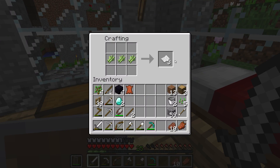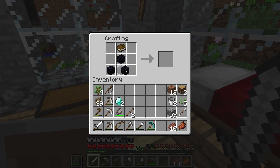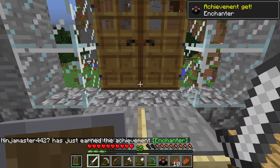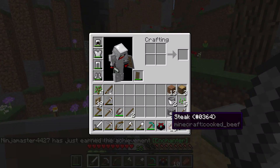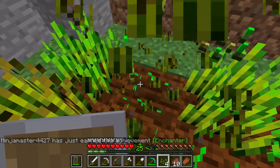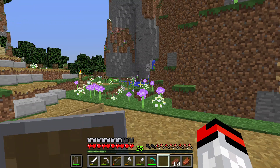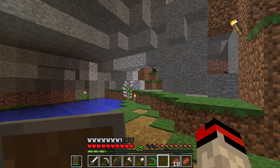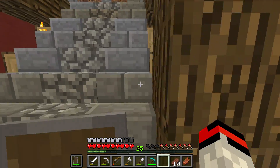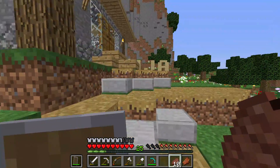Let's go ahead and make our first book, and then make our enchantment table — this is super great. First enchantment table, and I'm super excited. We finally found diamonds, and that means we're gonna get so much farther much more quickly, and that's gonna make this series so much more interesting. I really hate not having diamonds because there's really not too much to do without them.